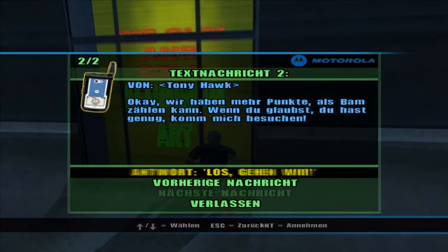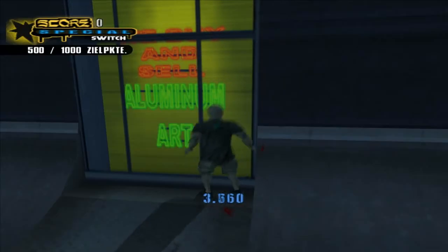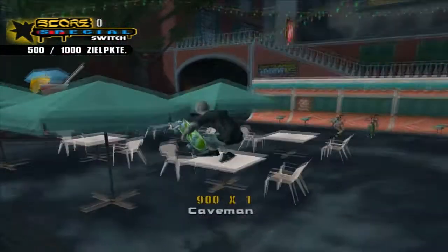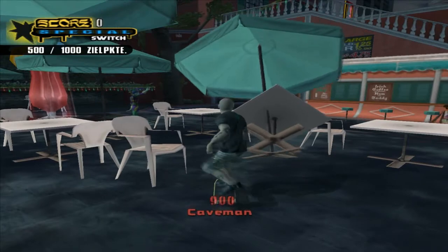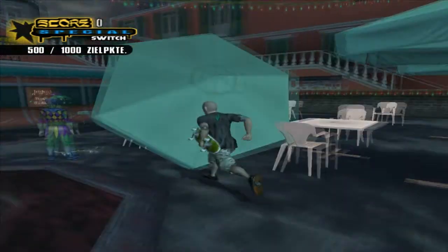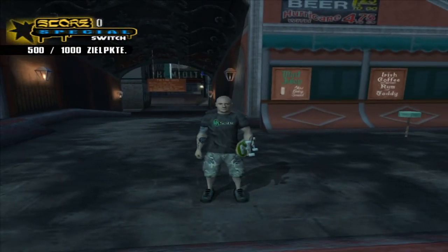Damit hätten wir das auch geschafft. Wir können theoretisch ins nächste Level. Wir haben mehr Punkte als Bam zählen kann. Wenn du glaubst, du hast genug, komm mich besuchen. Wir verlassen das Ganze und damit beende ich auch diese Folge. Wir machen noch einige Ziele dann mit diesem Narren hier und noch ein paar Ziele mit dem Profi-Skater. Lasst eine Bewertung da, wenn es euch gefallen hat. Wir sehen uns dann in der nächsten Folge. Bis dahin, haut da rein und viel Spaß beim Videos schauen. Tschau.